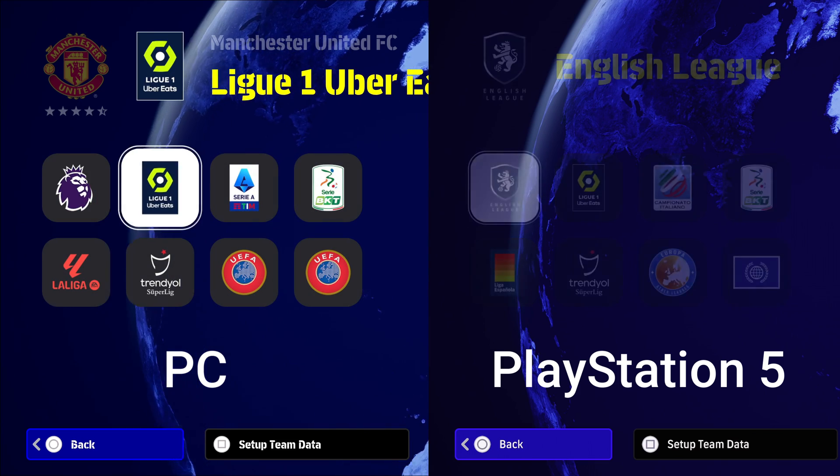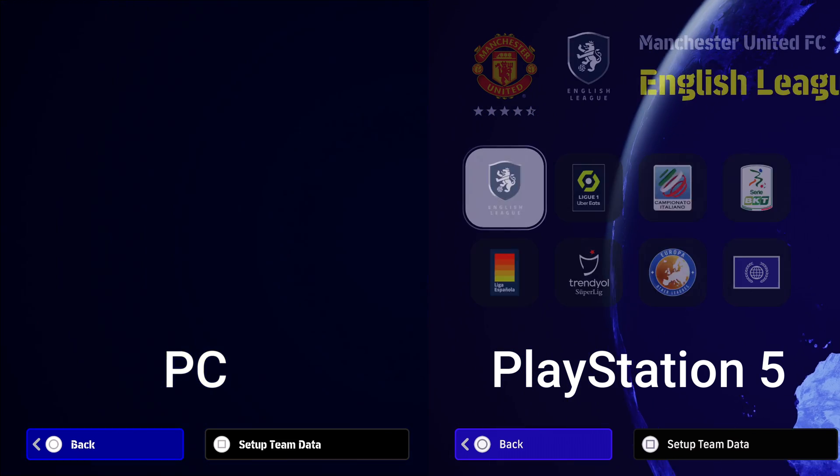So you've just seen a handful of differences there — obviously there's all the team logos, kits and badges. Now I'm going to show you how to install these mods. To install the mods you need to head over to Evo Web. You will have to sign up with an account if you don't have one already, and you just have to wait for the approval process to go through.